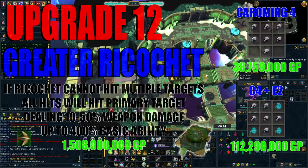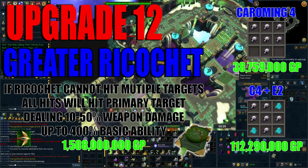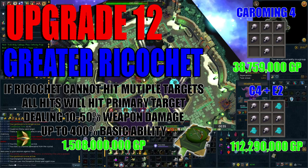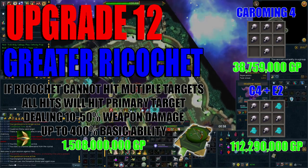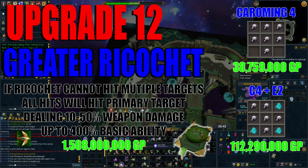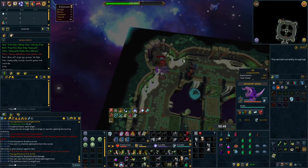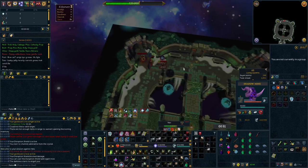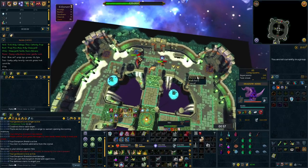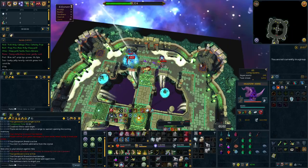Next on the list is Greater Ricochet. Essentially, Greater Ricochet makes it so that if your Ricochet cannot hit multiple targets, all of the hits will instead hit the primary target dealing 10-50% weapon damage each. This makes the ability up to 400% weapon damage as a basic ability, which is absolutely insane and far outclasses most thresholds in range — hence why it has a high price point of 1.5 billion GP. This ability also becomes really strong when paired with crossbow bolts; for example, with Onyx bolts it has a chance to proc on all seven hits, resulting in even further damage and significant healing. This is also true for Hydrix bolts.